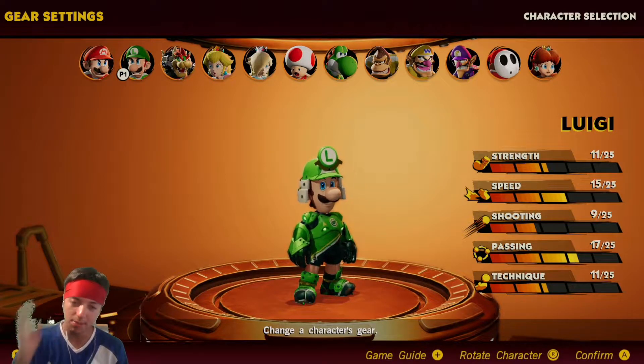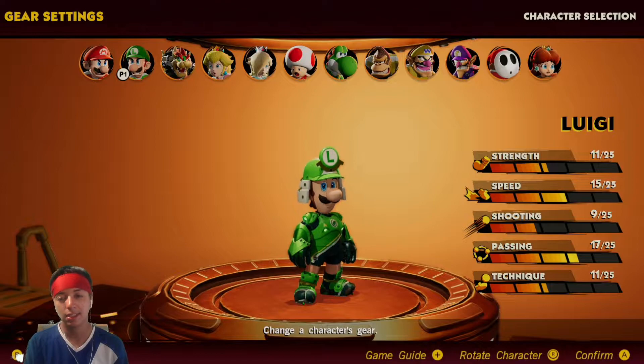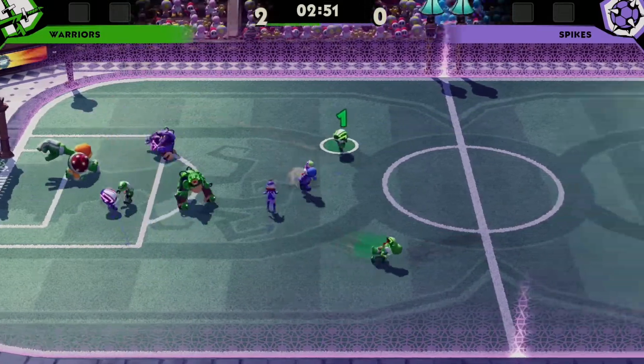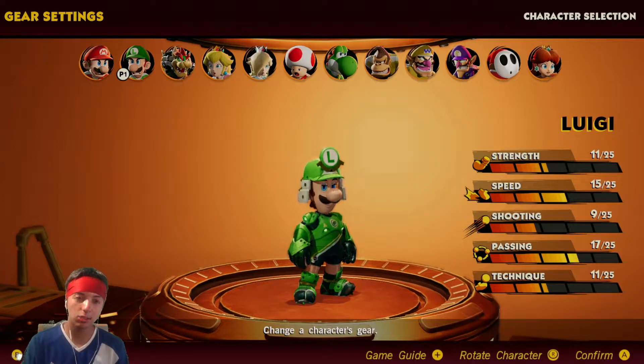This first Luigi build is absolutely amazing — he can do basically everything. His strength is not the best but he's really speedy, so he can get a bunch of interceptions. If you think this Luigi is a little too weak, that's why I came up with a second build that I think can maybe even top this one.